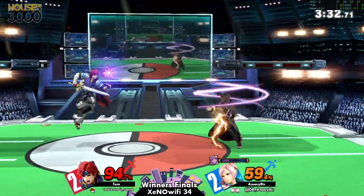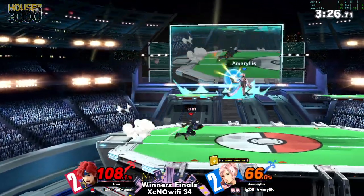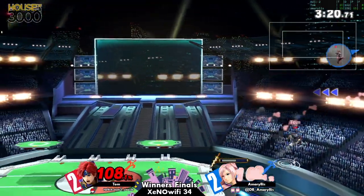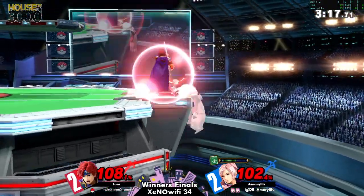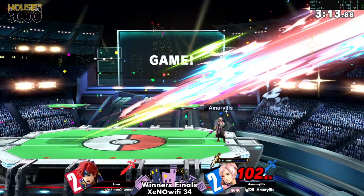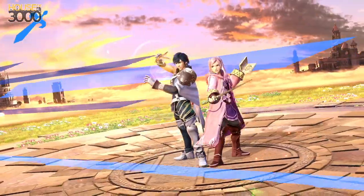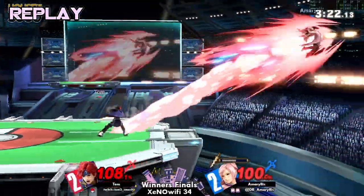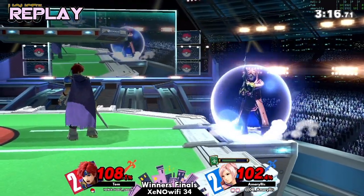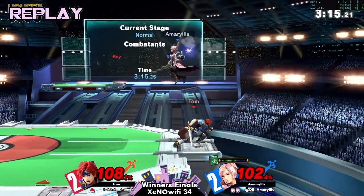That was smart — unfortunately he needed to f-smash to the left if he's gonna air-dodge. Kind of messed up the read. Oh my god — I want to see it but at the same time, oh — great wait by Amaryllis. The sad thing was that last off-stage interaction was actually good — it was one of the few ones. He double-jumped and back-aired — that wasn't bad. He was just like 'do something, damn it' — oh god damn it, I'll take care of it myself.